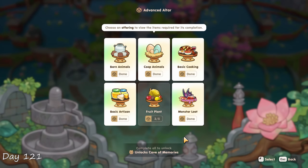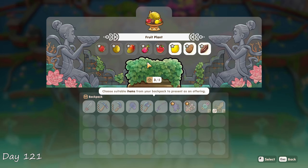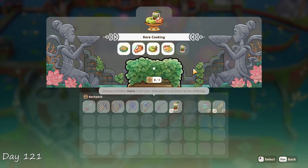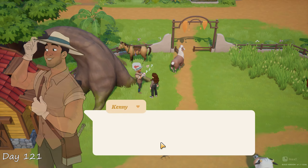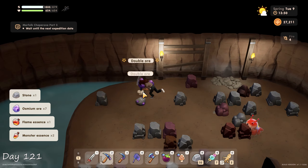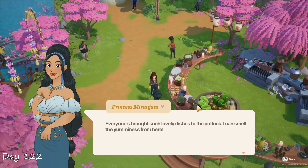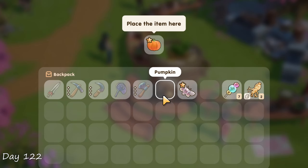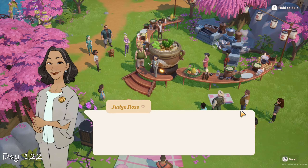Thank god I purchased those fruit seedlings earlier. I bought a ceramic bowl from Socket and Pan, and with that made one essendor — the last item I needed for the rare cooking altar. Even got an achievement for that. I gave Kenny a soybean for his birthday, then spent the remaining day in the mines looking for more ore. Day 122 was the cherry blossom festival. As always I chatted with everyone, loved that the princess is attending, and this time I thankfully didn't forget about the potluck soup. I brought a gold quality pumpkin and Judge Rose thought it was delicious. Mission accomplished.